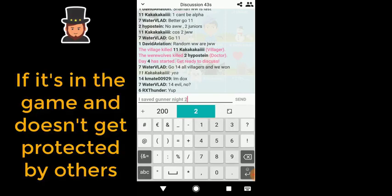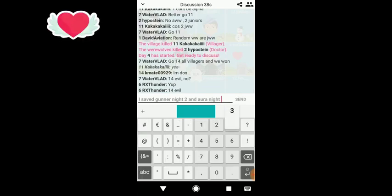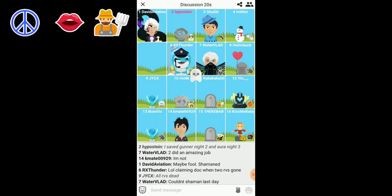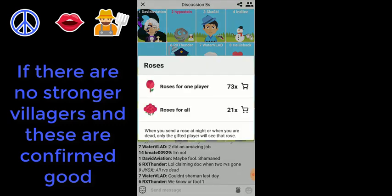Precedent: protect the precedent at all costs when there's a precedent in your game. Cupid: protect the cupid if you are a couple and your lover is something bad, and definitely if the lover is about to get killed — you may need the cupid's vote on your side, so sometimes you need to act in your own interest rather than the village's. Pacifist, red lady, and normal villager: only protect these roles when there are no stronger roles and these are the only confirmed ones — they are quite limited on their own, but sometimes you need a trusted villager in the game to win.